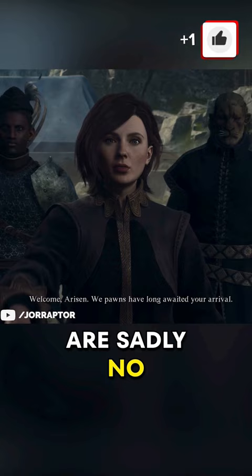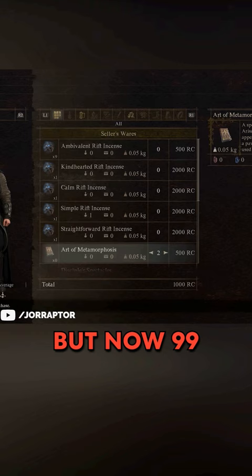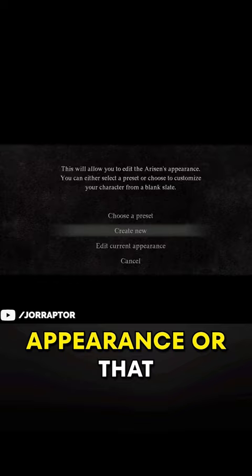At the Pawn Guild you could previously only buy two of the Art of Metamorphosis, but now you can buy up to 99 for 500 RC each. You can also go to the barbershop and change your appearance or that of your main pawn.